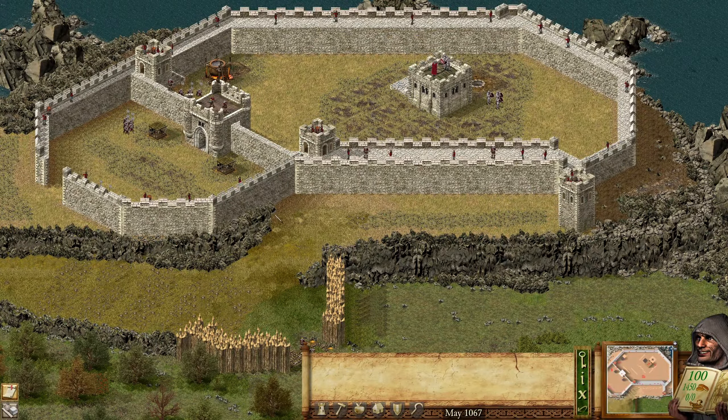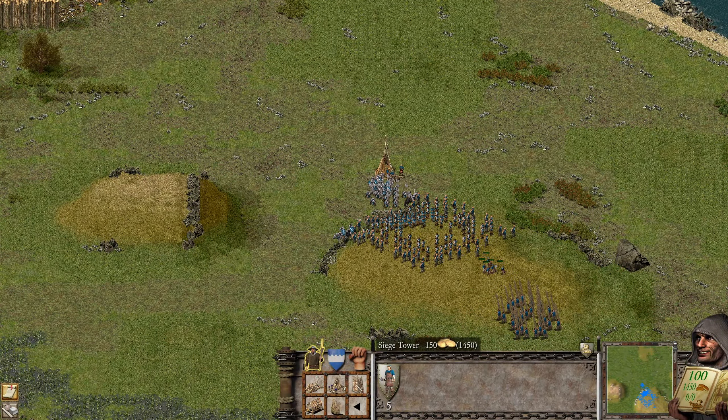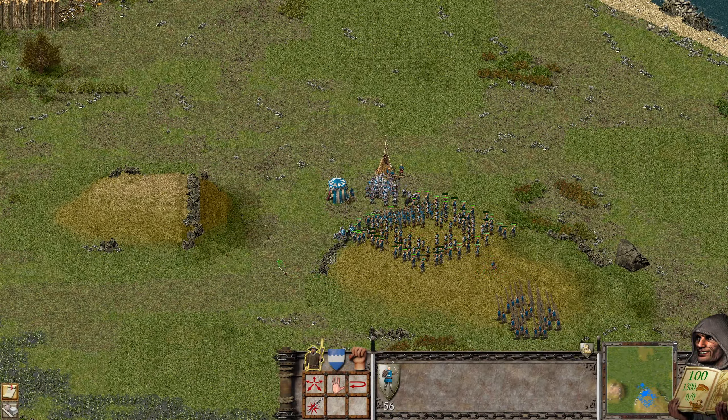Now what we can do is probably build a ram, but they're going to destroy it — I'm pretty sure. Let me see what else we can do. How about we build a siege tower? And we also need mace men.